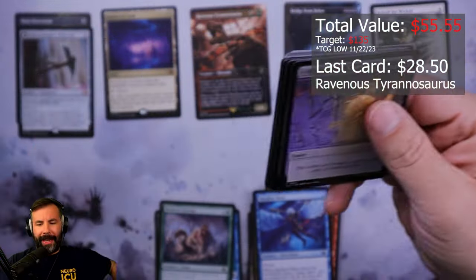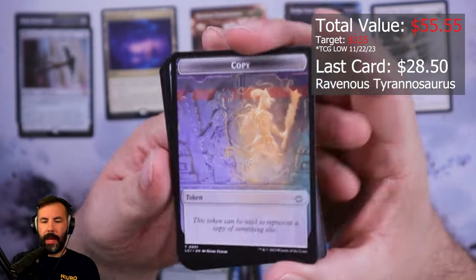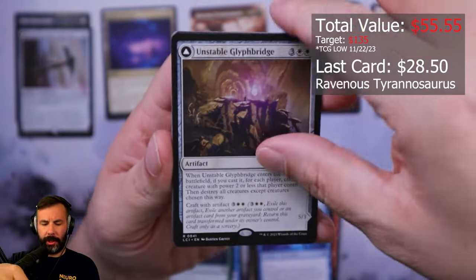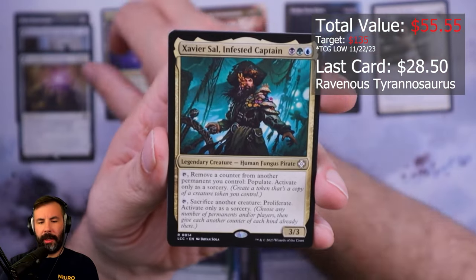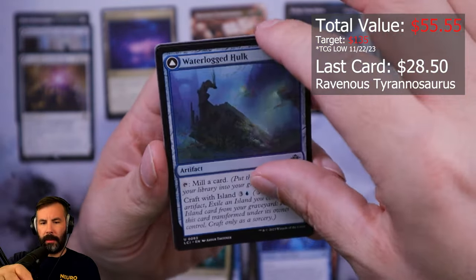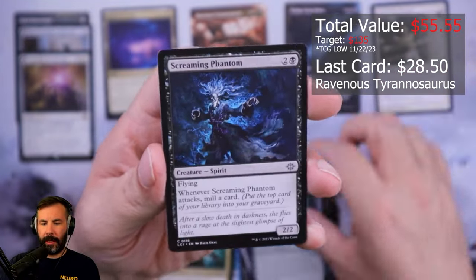Let's get more special guests — that's cool art. Unstable Glyph Bridge — let's put this up here because I think this is fine. Xavier Sal, Infested Captain, Monologue Hulk, Spyglass Diver, Lantern.